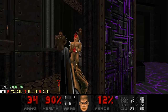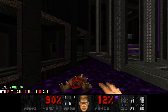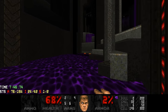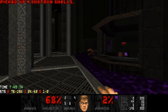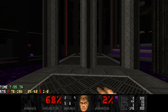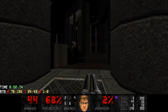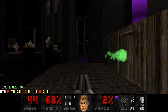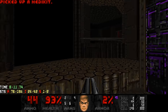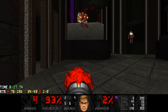This switch lowers the little pillar over there, and it's actually a switch you can step on — it does something very cool which I'll show you very soon. Let me just get rid of all the Imps. And there are also two Spectres down here. They got me. I think I'll grab another medikit just in case.